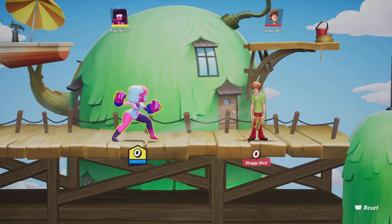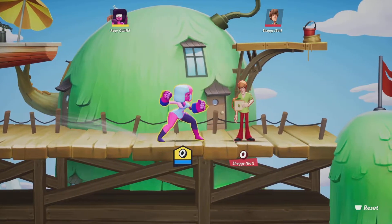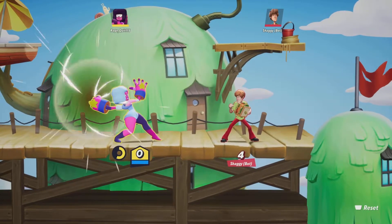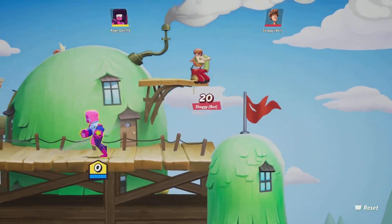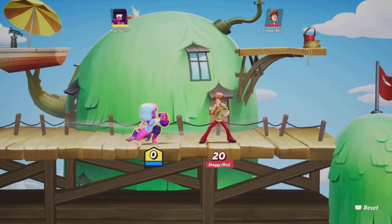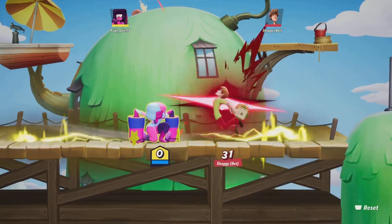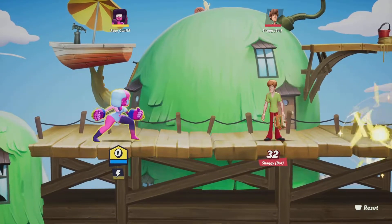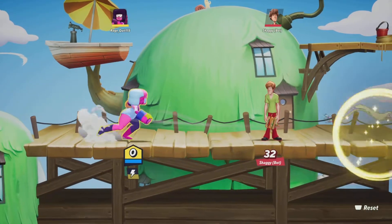Let's get right into her moves here. So our first move is just her neutral punch, pretty basic. You can charge it up, send him flying. Now we have your down attack, so you can charge that up as well. Now what I just did there is your up special — that's your up special while you're on the ground.